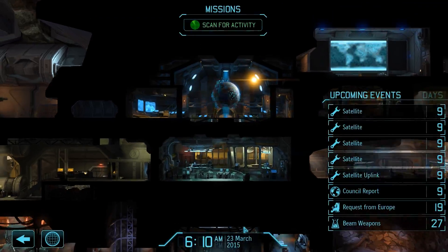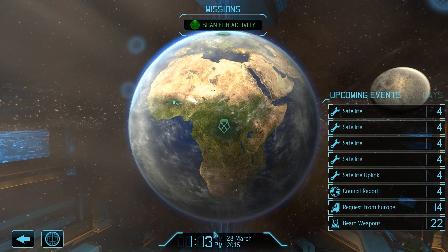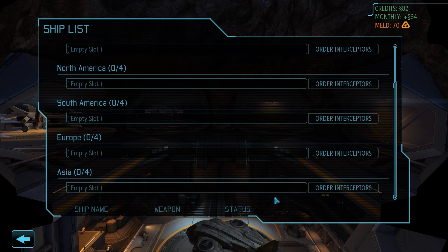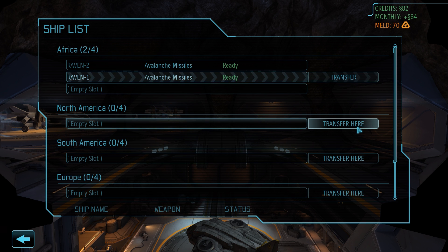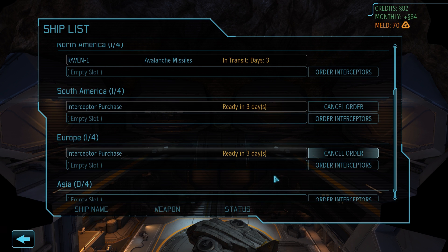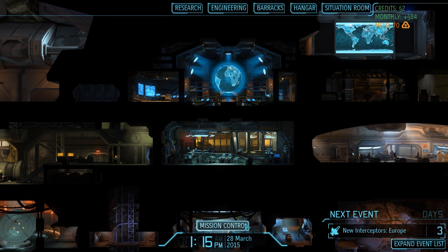We return to mission control and continue scanning. It is now the 28th of March, and we can pause to pay our very first visit to the hangar, where we can dispatch interceptors to all five continents. At the moment we only have two in Africa, but since we'll soon have satellites on other continents as well, we need to deploy interceptors to actually take on the UFOs our satellites reveal - without fighters, the satellites won't be very useful. We transfer one existing interceptor and spend 80 credits on two more for North America, South America, and Europe. These interceptors aren't cheap but are well worth the investment.